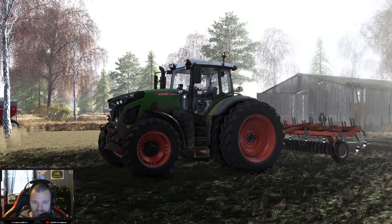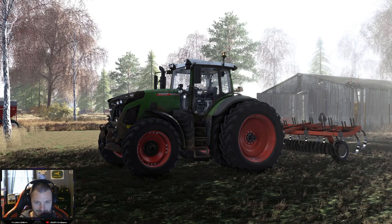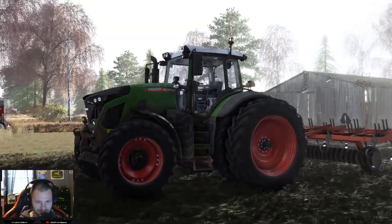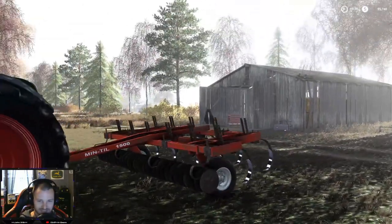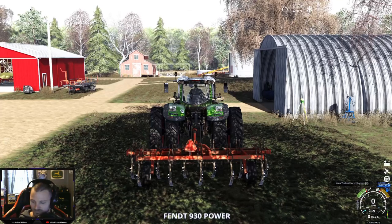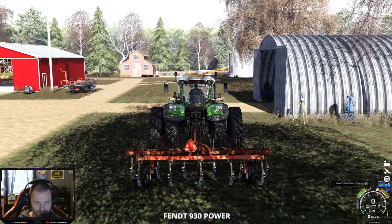Hey everybody, welcome to Cherokee Valley Farms. This is Farming Simulator 19, and in front of me is a Fendt Vario 930 that will be our ride today. This is a small farm with a big tractor. We got the chisel plow on today. Tractor is probably complete overkill for it, but whatever. We got a cornfield we're going to be plowing under today.